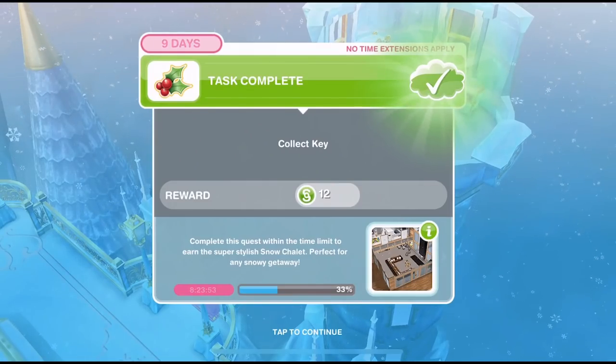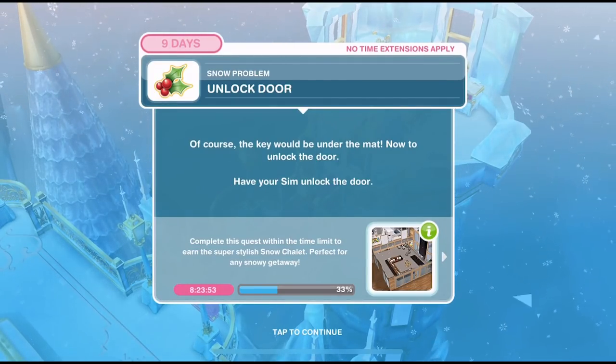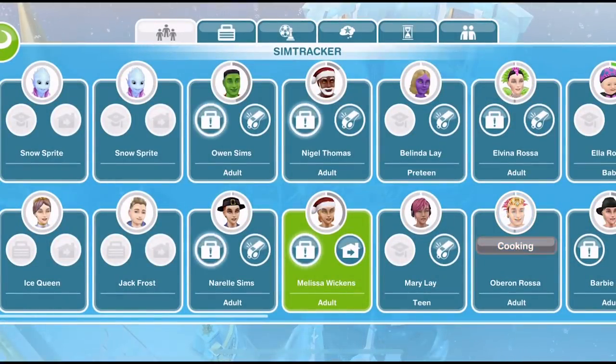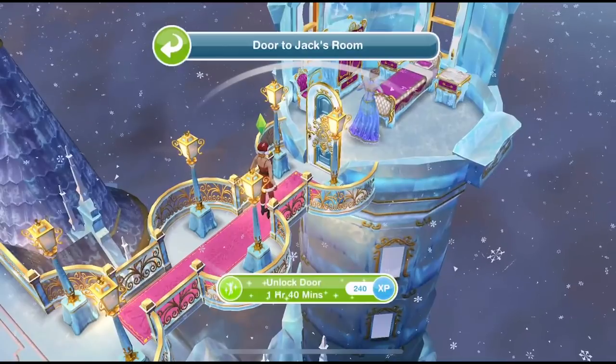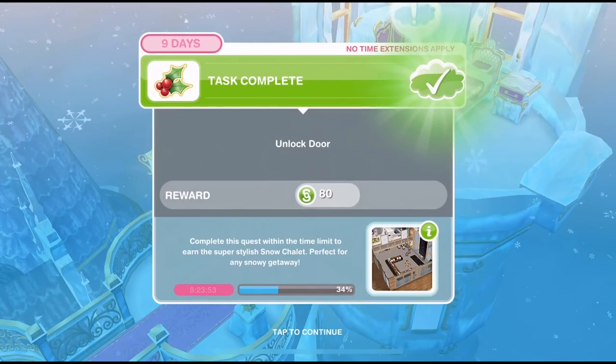We've collected the key. Now we need to unlock the door. Of course the key would be under the mat. Have your Sim unlock the door — click on the door to Jack's little part of the ice palace. Unlock door is 1 hour and 40 minutes. We've unlocked the door.